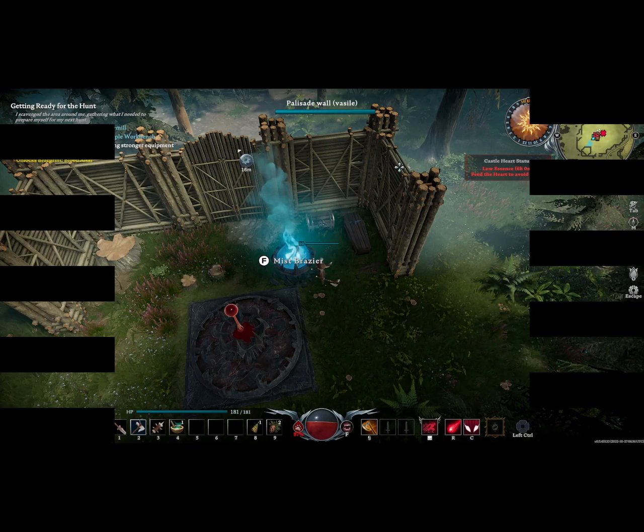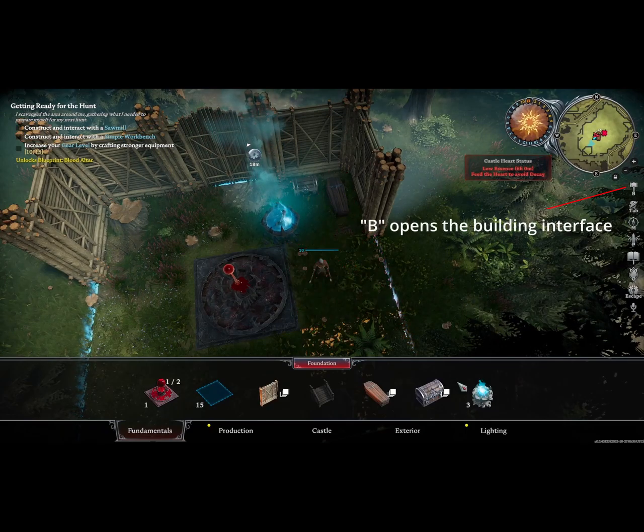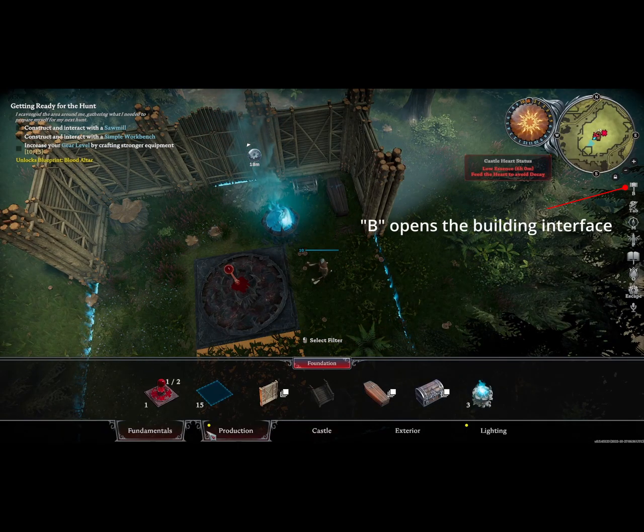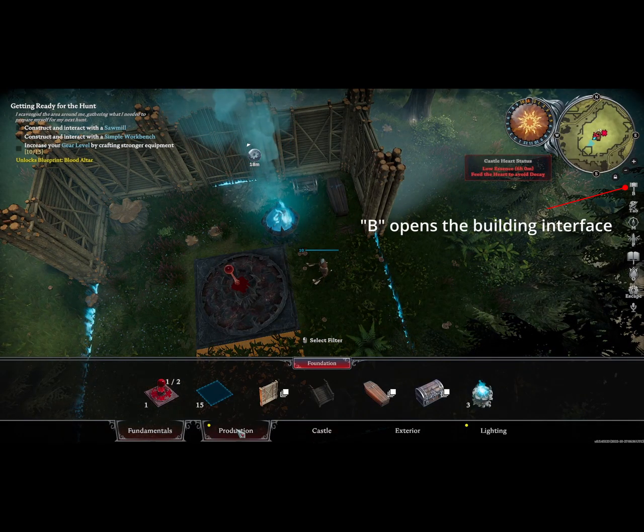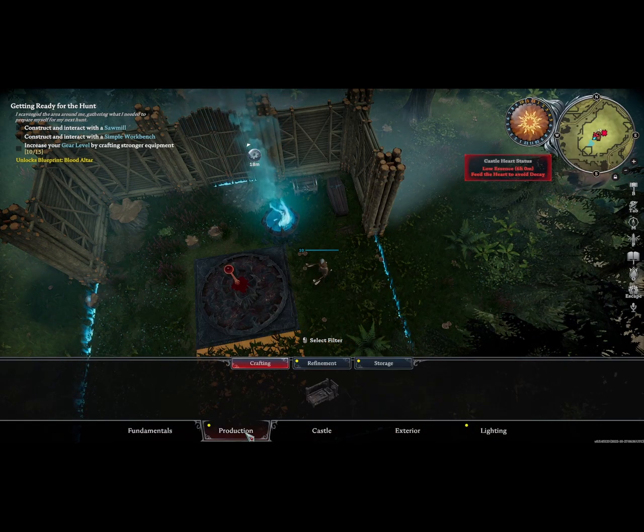Welcome back to another episode of V Rising, where we're going to be looking at the building interface. I'll hit B to bring up the building interface, and you'll notice that we have several tabs: Fundamentals, Production, Castle, Exterior, and Lighting.